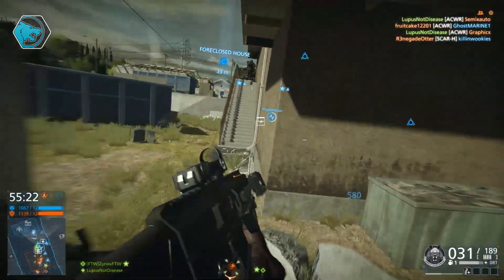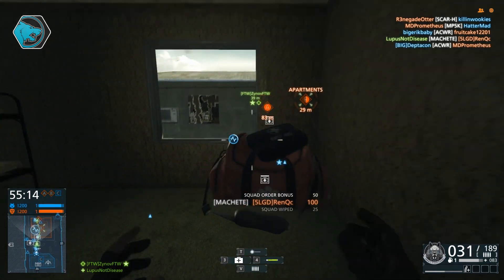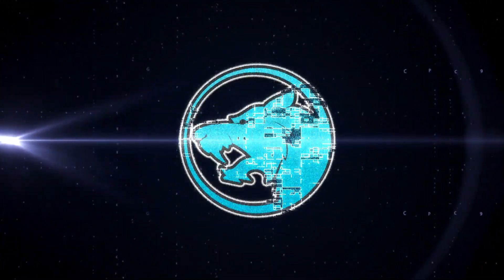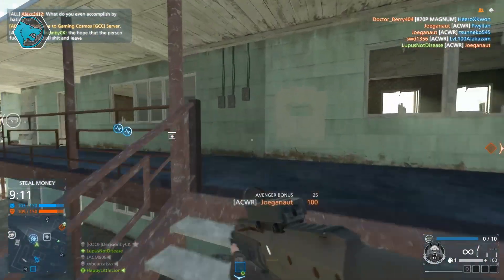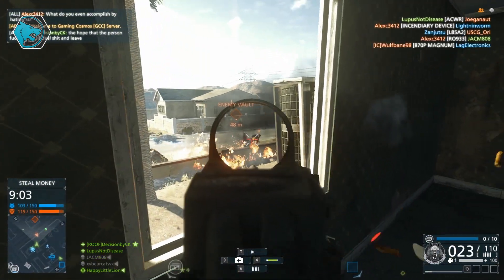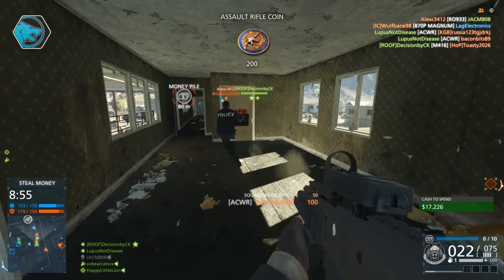The ACWR's recoil primarily consists of a slight side-to-side motion, so when bursting at longer range you'll easily keep shots on target. The ACWR also has significantly less spread when not aiming down sights, making it easier to land shots in close-range situations where you don't have time to ADS. Because its rate of fire is essentially equal to the M16 and M416, that reduced spread is what makes the difference in close-quarter situations. I find myself going back to the ACWR over and over because of how good and well-rounded it is.